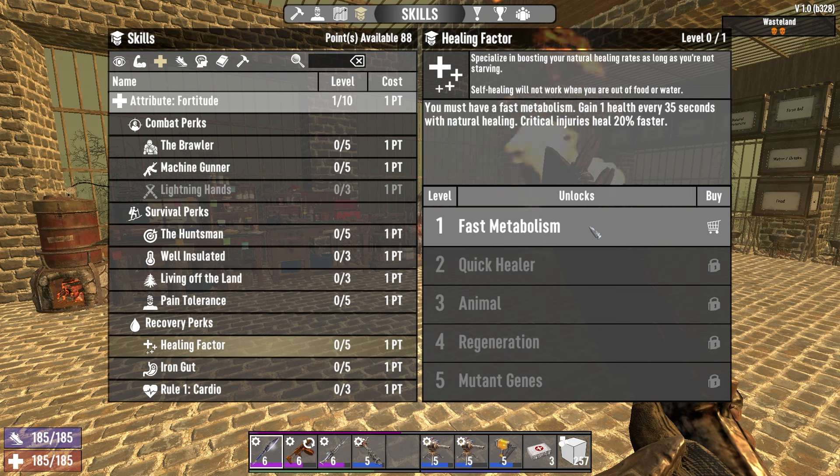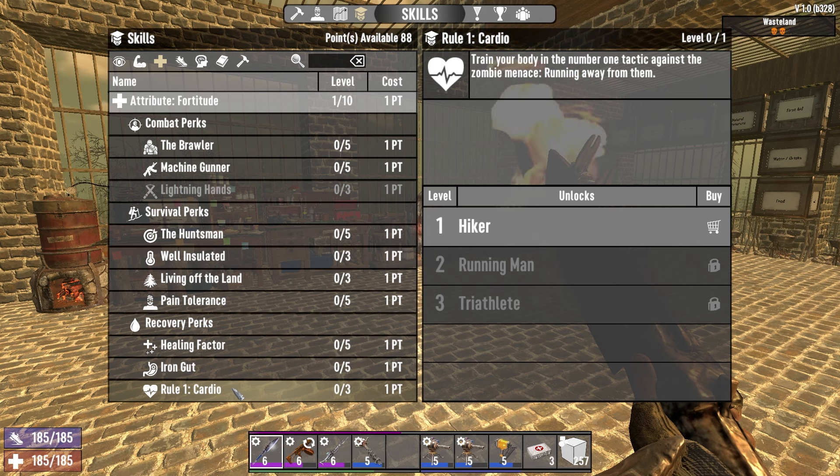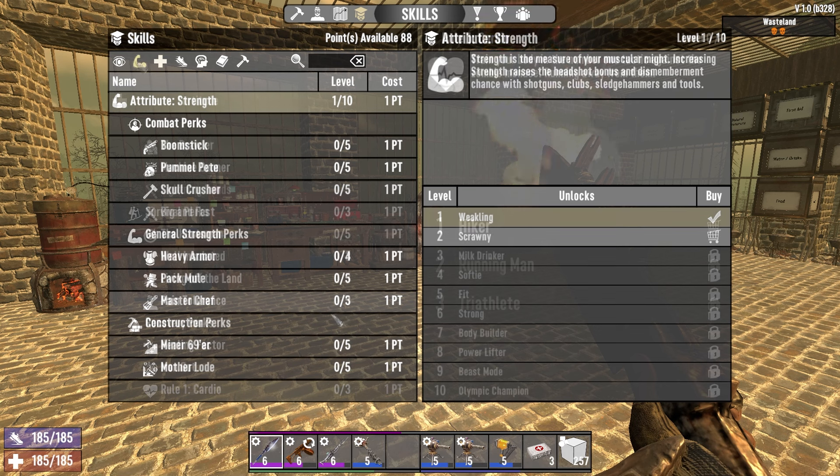In the Fortitude tree, this is one I always go into — I like to get at least one point here. The big deal with Healing Factor is it gives you natural health regen: one health every 35 seconds. Without doing anything, if you're at half health and hiding in your base, you're going to naturally regen without eating or using first aid. Additionally, particularly early game, you're going to be running a long way, so Cardio increases your stamina regeneration while sprinting — especially before you get vehicles.